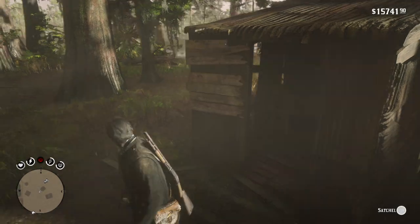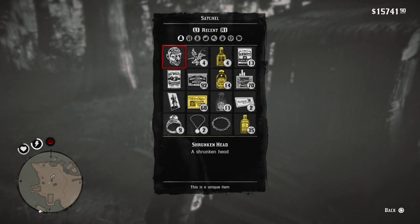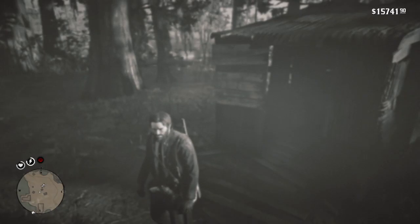I'm going to go ahead and show you what the shrunken head looks like as well. It's not used for anything currently that I know of — it doesn't have a use button like the meteors do, so I'm guessing it's just a unique item like the Viking comb and other items I've collected. You can check my channel out for all of those. That's the shrunken head, guys — thank you for watching.